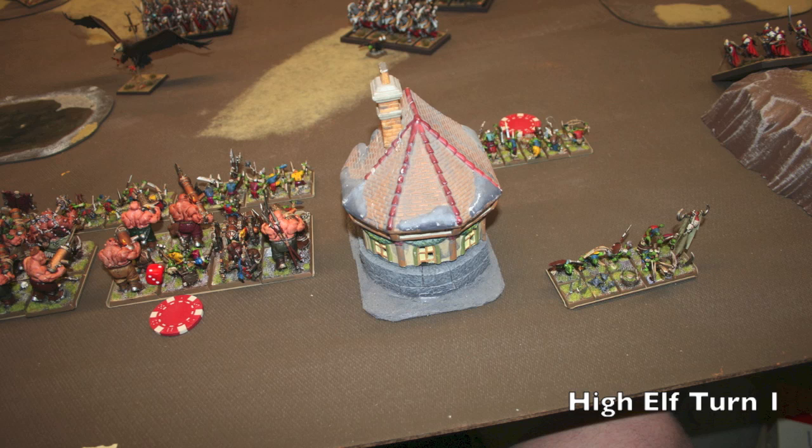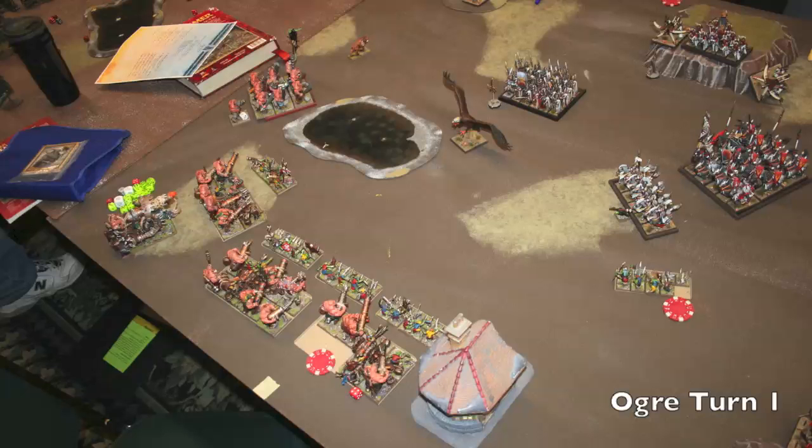The two spells I don't want to deal with — Miasma and Ice Shard Blizzard — I end up dispelling, because they both affect my ballistic skill and I want to be able to shoot, which is what this army is all about. Going into my Turn 1, I move the Gnoblars back so I can try to cut off the fast cav coming behind this building. I'm not quite sure what I'm doing with the Gnoblars to the far right — trying to involve them with the Silver Helms for redirecting. In hindsight I should have backed them two inches into the building to save them since they are a Target of Opportunity, and they can shoot out of a building.